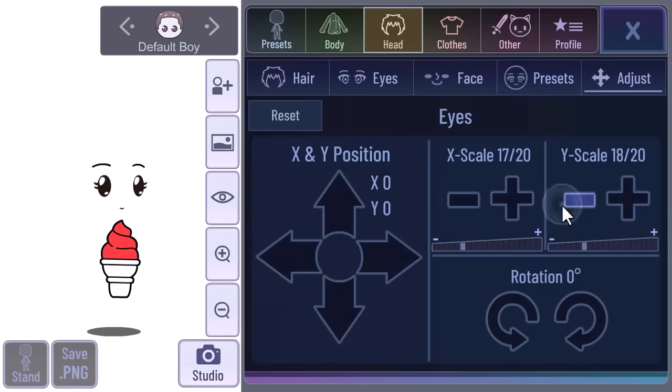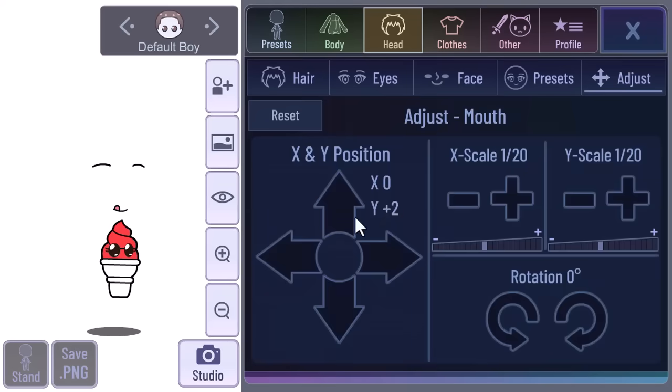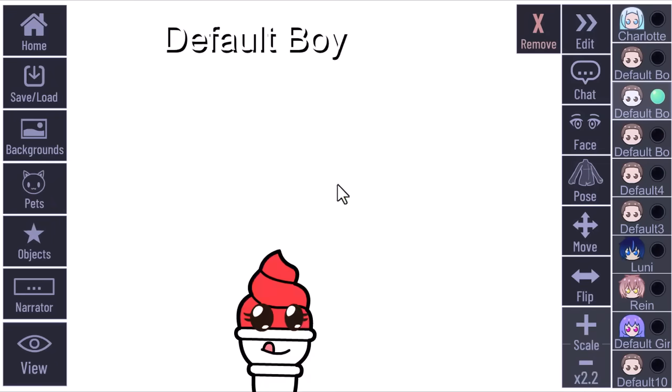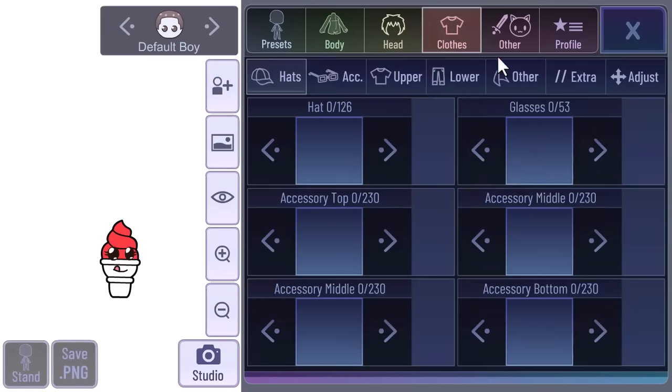All you need to do is be a little creative in playing this game and you can literally make anything. Follow these steps to make cute props. You can even make them talk to each other if you want. You can use them as a side character for your stories.